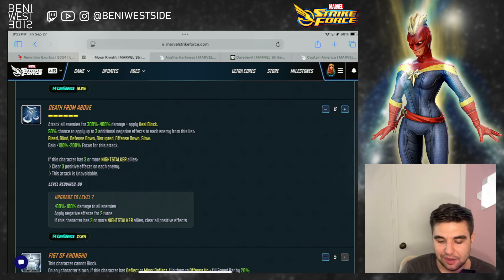It applies heal block, with a 50% chance to apply up to 3 additional negative effects. Those are bleed, blind, defense down, disrupt, offense down, and slow. So no ability block, stun, or trauma. He gains boosted focus for this attack. If he has 3 or more Night Stalker allies, he also clears 3 buffs off of each enemy. And this attack is unavoidable — that's very nice.